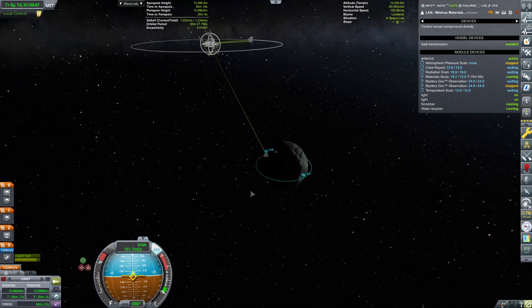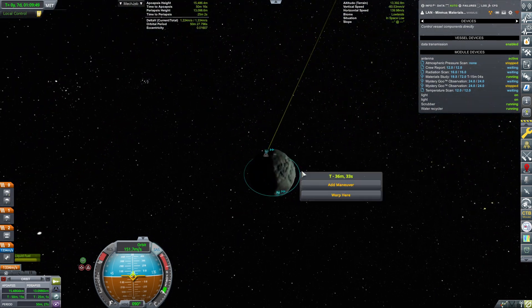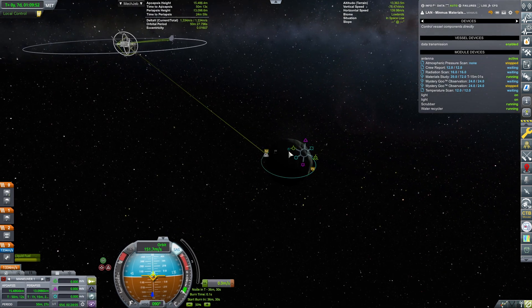Maneuver node, let's start the burn: four, three, two, one, ignition. Alright, 15 by 13 - I think that's good enough. Now we need to plan our return to Kerbin, so maneuver node fiddlage alert.